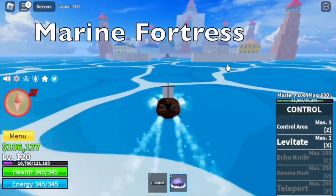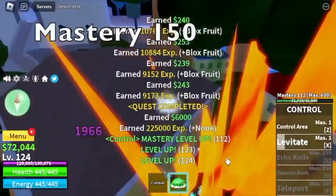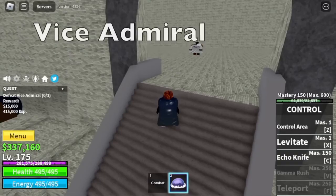Next up, back to the Marine Fortress. Same mob: Chief Petty Officers. We're going to defeat them until level 150, so that we will be unlocking our C skill — the Echo Knife — and go straight to beating Vice Admirals.